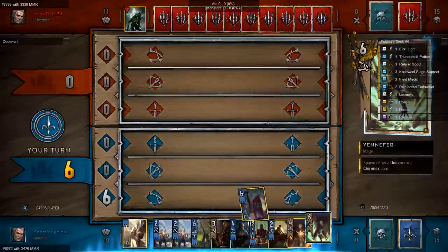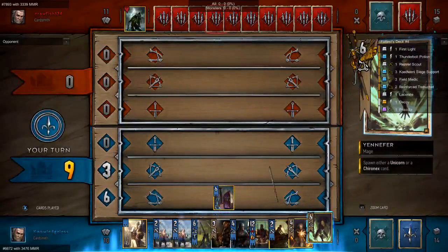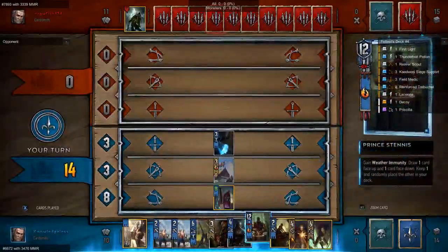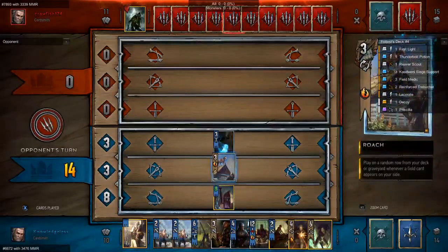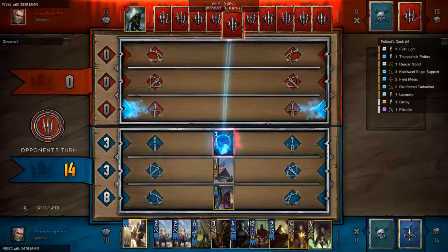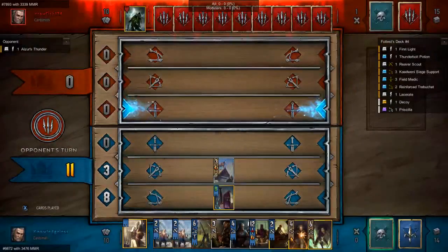We're going to start off with Bloody Baron, then move into lubricant. The lubricant is going to buff the roach, so he's probably going to remove that — it eats removal. It only removes three strength from the board and I still have 11 strength on the board. That's fine.